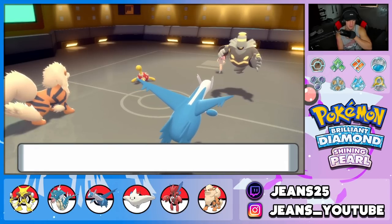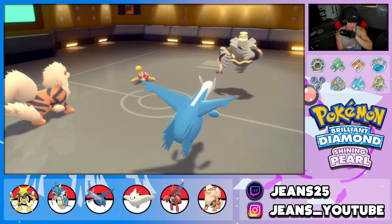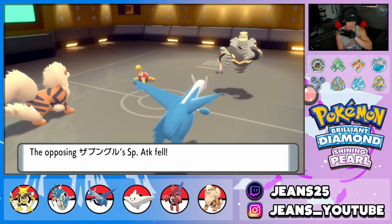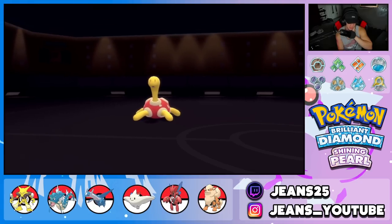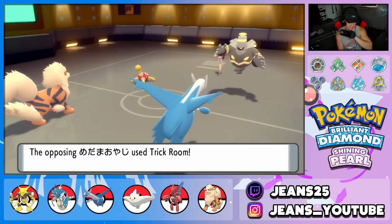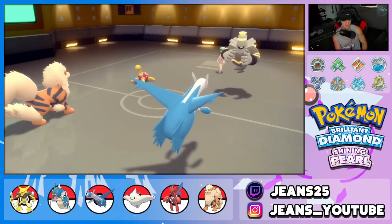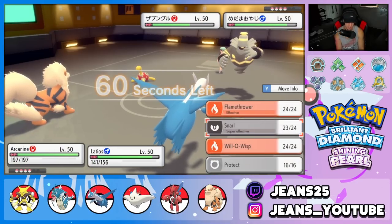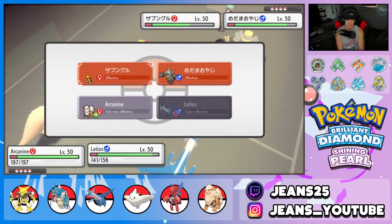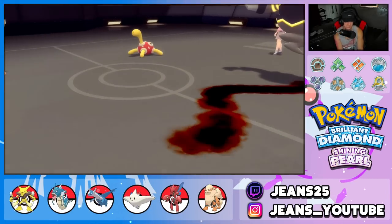Life Orb is going to chip away damage. We drop a Snarl for the Special Attack drop — he might be a physical attacker. Dusknoir uses some physical moves like Ice Punch and Shadow Sneak. We go for Ice Beam. He uses Power Trick — flips Shuckle's attack and defense. Trick Room also goes up, so now Shuckle's attack is ridiculously high. Shadow Sneak comes in — easy soaked, gorgeous.